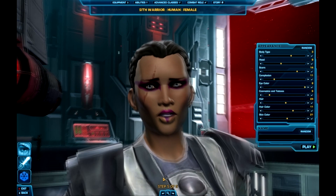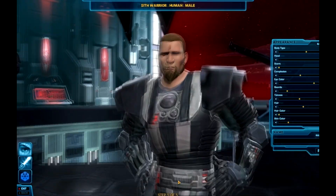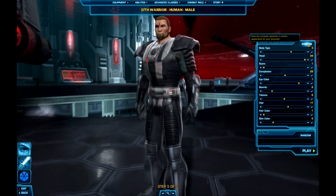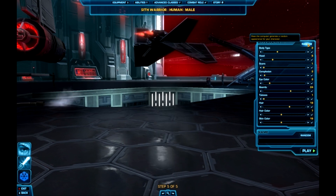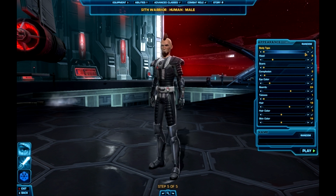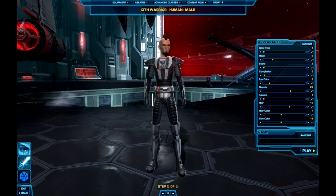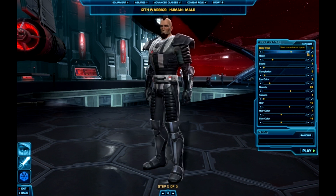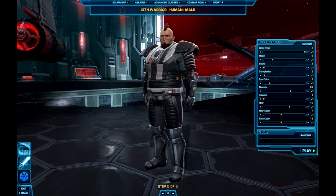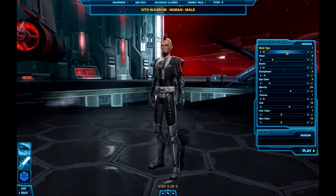The female voiceover says: 'Now you'll see what a Sith is capable of.' And here's the male side: 'Time to rage.' Let's look at some randoms to get an idea of what you can do. The body types have a huge impact on what your character looks like, especially if you're going to play a male character. You can see this guy is scrawny, here's an average build, here's a big hulking guy, and then you've got the very large body type. They look very different based on the body type.